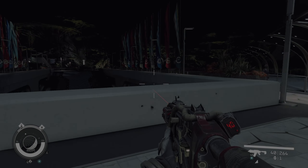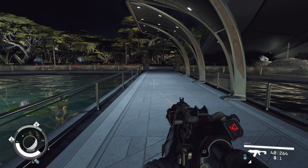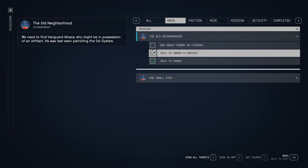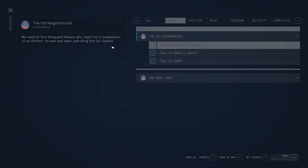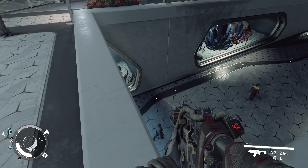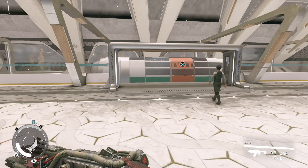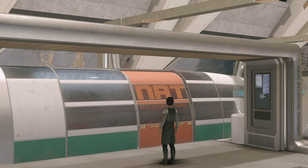Welcome back. Let's continue our adventure. I think we're going to head back to our ship and travel to Mars — Mars City Cydonia. Let's see, ask about more in Cydonia. I think it was in the Sol system. We'll see about it. Let's go back to the spaceport. We're also going to see a shop; I want to sell something and manage my inventory a little bit before going out of the planet.